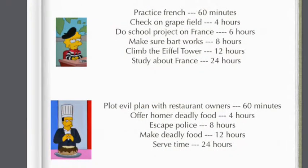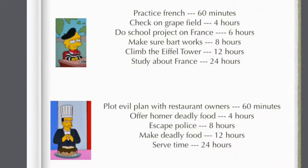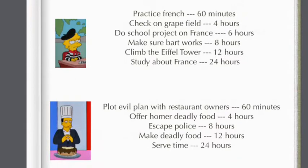For French Lisa: practice French for 16 minutes over by the library; check on grapefield for 4 hours; do school project on France for 6 hours over by the school; make sure Bart works for 8 hours — Lisa in her French costume nodding her finger while Bart squashes grapes in the barrel, which would be pretty cool. Climb the Eiffel Tower for 12 hours; and study about France for 24 hours over by the Simpsons house.